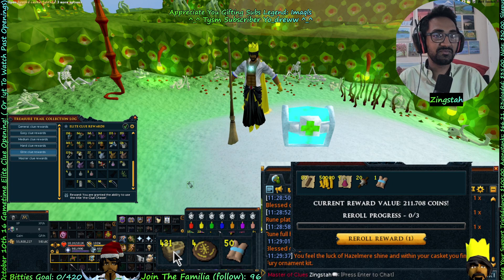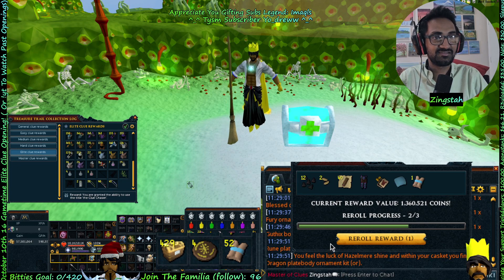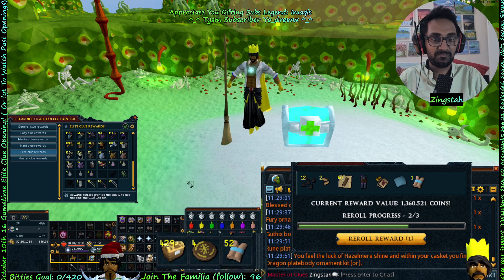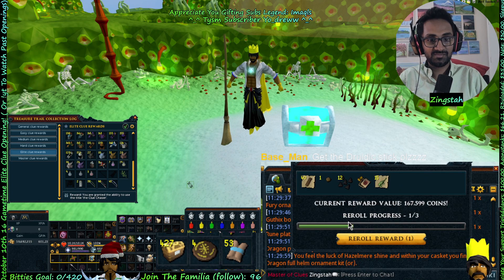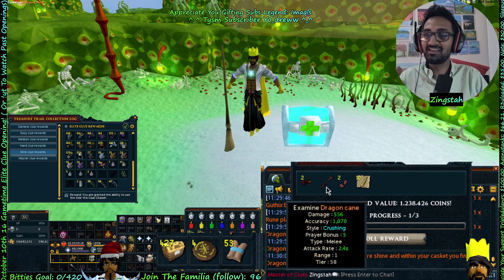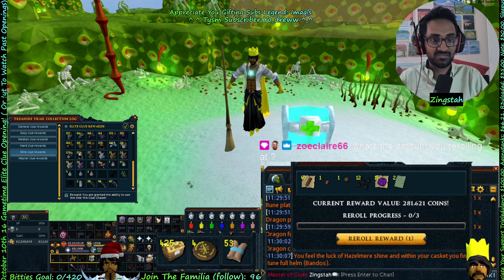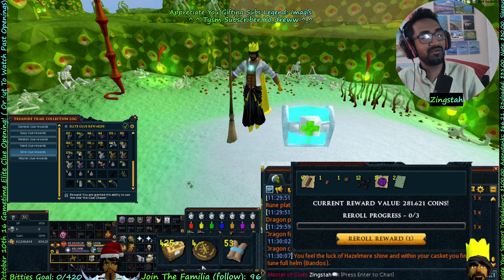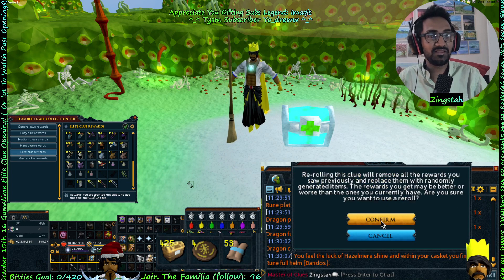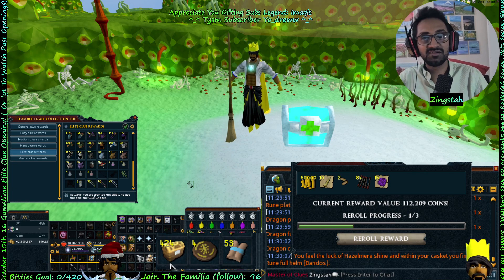We already got 50 masters! Oh, Gothic bow, druidic miss — master. 830k. The druidic stick. Oh, dragon cane — another blood dye miss. 1.3 mil. What's the amount I'm re-rolling at? About 400k or below — 450k-ish. 112k.